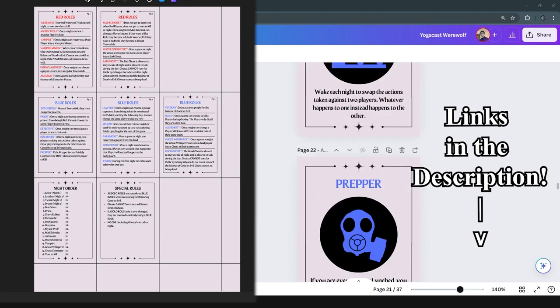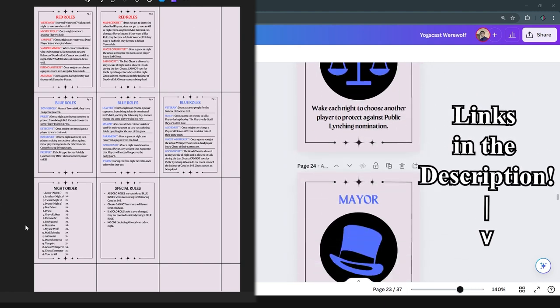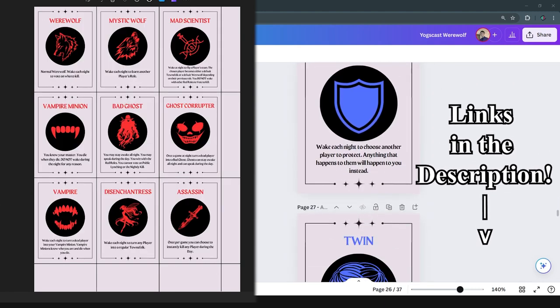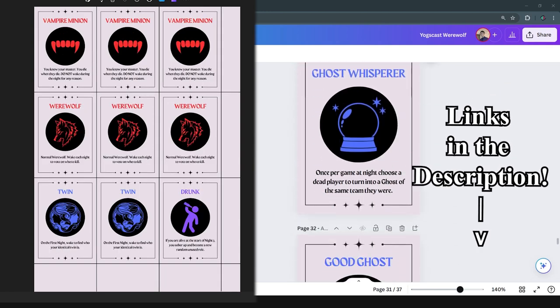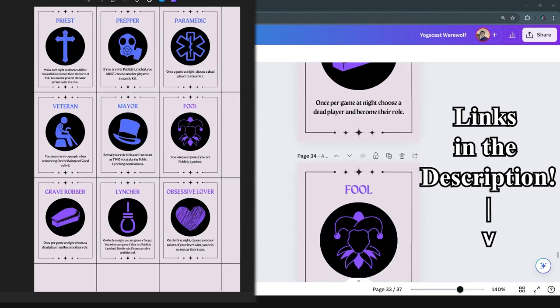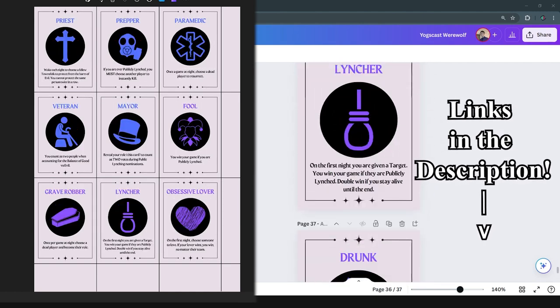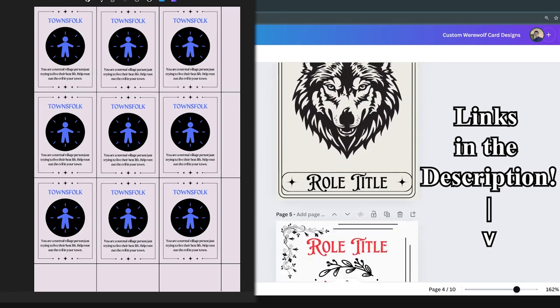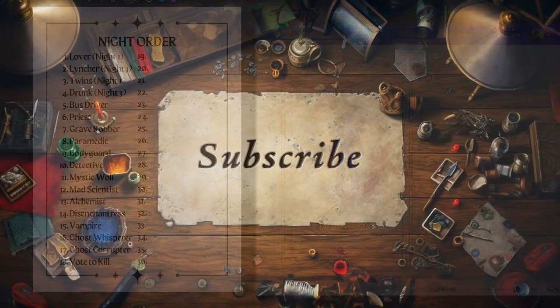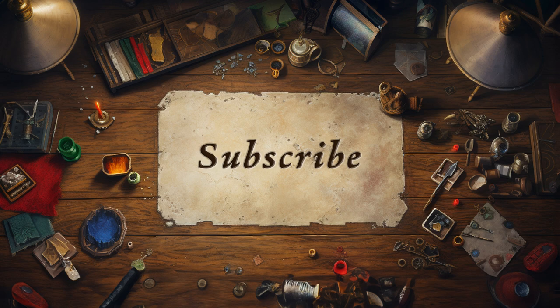Once again, check out the links in the description if you want to download a free PDF to print these out, or buy my Canva template to edit, add to, or alter any of the roles I've just covered to design your own game. Thank you so much for watching and I hope you all have some fun deductions around the campfire or at your friendly game night. Stay crafty!